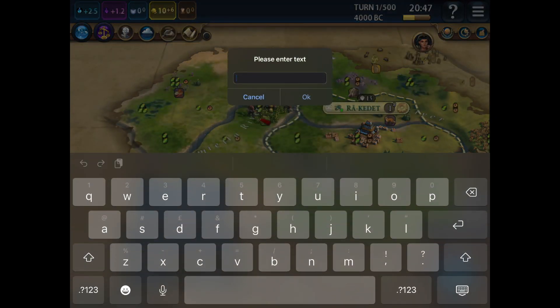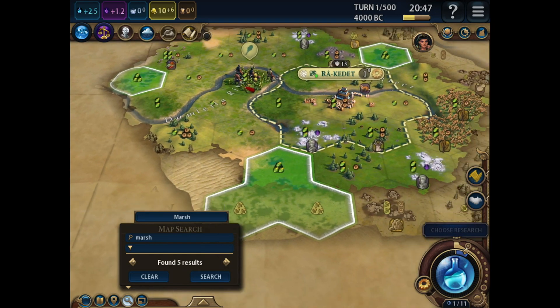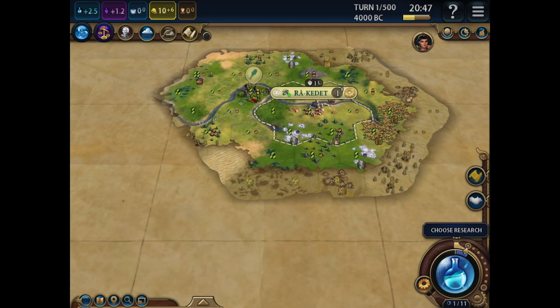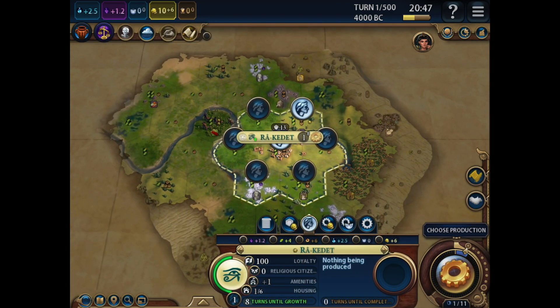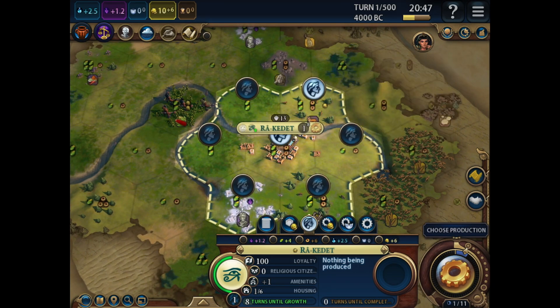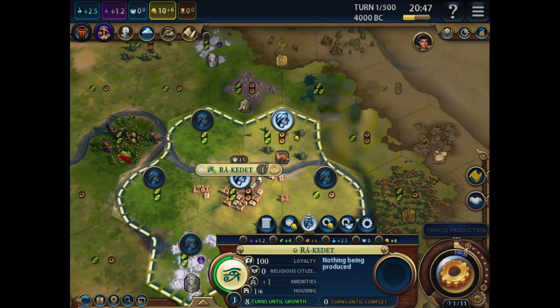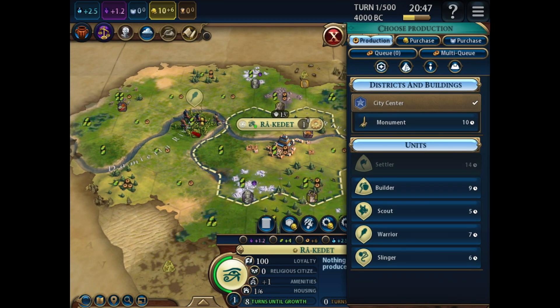Pottery - I was thinking of Etimananke. Let's have a look and see how much marsh we have already. Already five. So a potential Etimananke, so I think I will go for Pottery. Just check which tile we're working - it's the furs. Two food, two production, one gold. Oh, that's great. And build a scout.